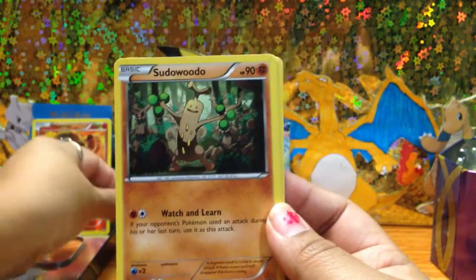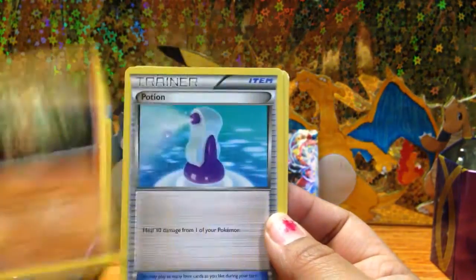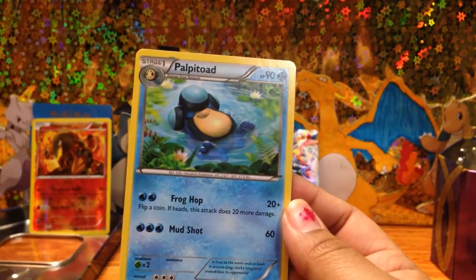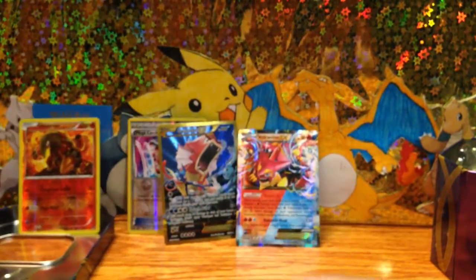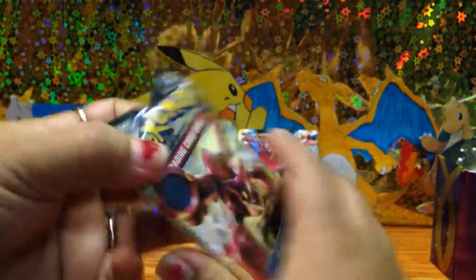I forgot to do the card trick — the pseudo voodoo, the potion, and the poppy toad. Okay, that was a good pack. So let's open the Steam Siege one with the Volcanion on the front.